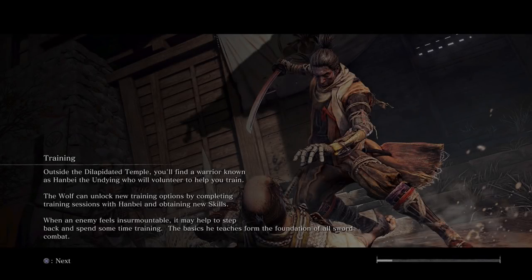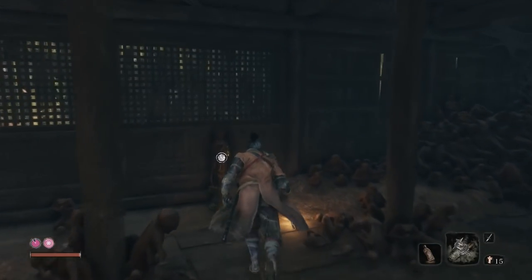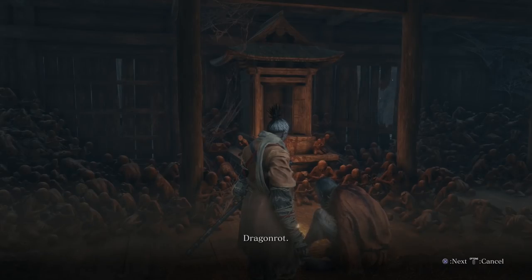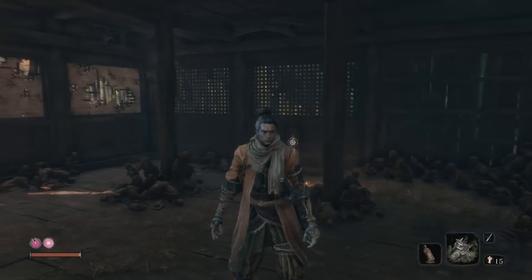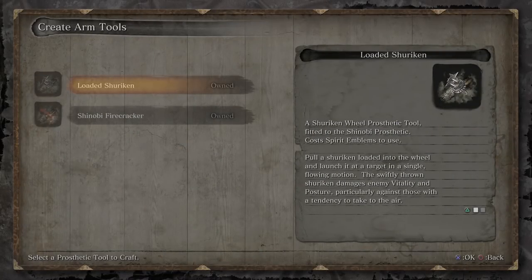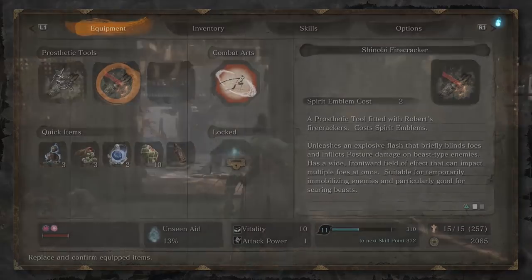I'm going to warp back to the dilapidated temple to fit my prosthetic arm with Robert's Fireworks, because there's a boss up ahead that will make use of it. At this point, since we have the bell, you could pray here and open the path to Harada Estates — you might want to do that before continuing, because there are two more prosthetic arm upgrades there: the axe and the flamethrower. We'll go there next. For now, let's equip the firecracker.